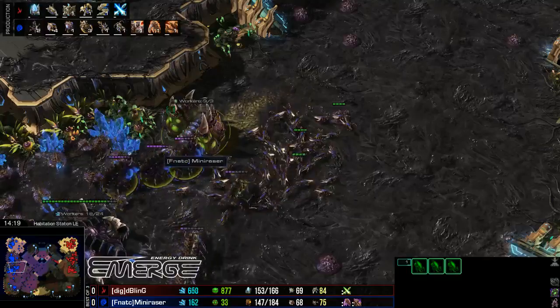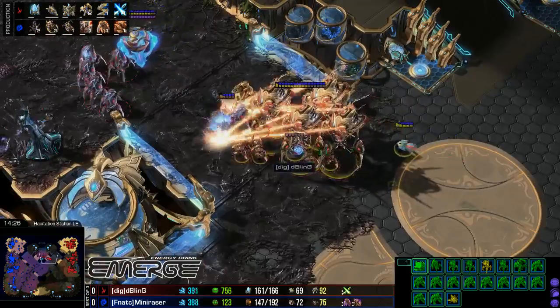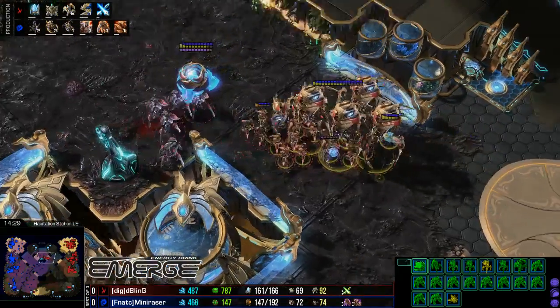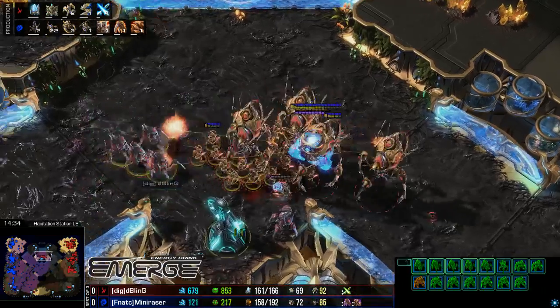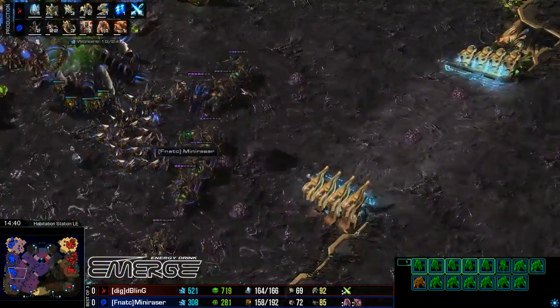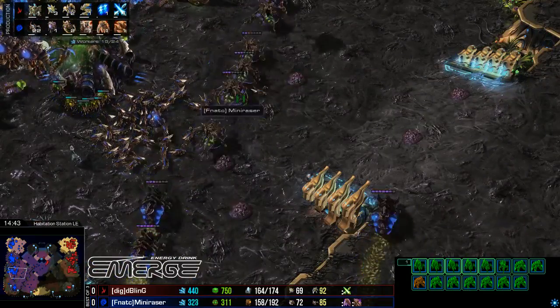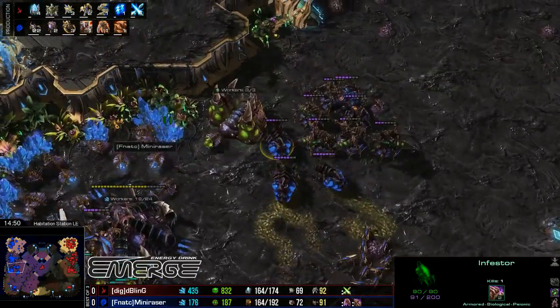When they do clash, it's all going to come down to the spell casts on Mini Razor's side — are the Blinding Clouds good, are the Fungal Growths good? Because if they hit their mark, Bling doesn't really have much of a response. There's no High Templar in the composition to feedback the Infestors or the Vipers. He's got no way to shut them down. As long as Mini Razor hits them, it's going to be tough for Bling.